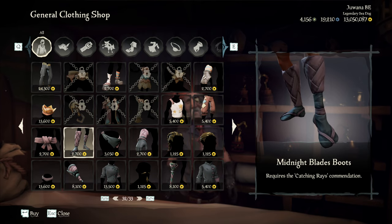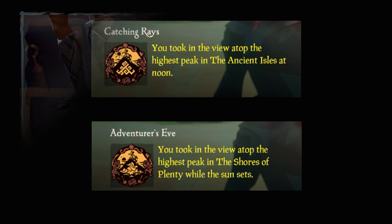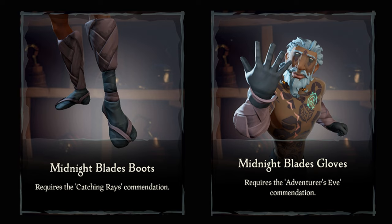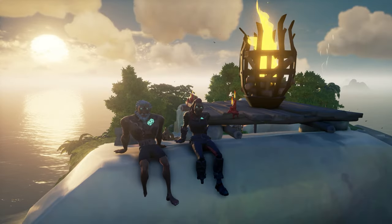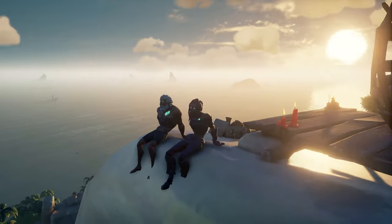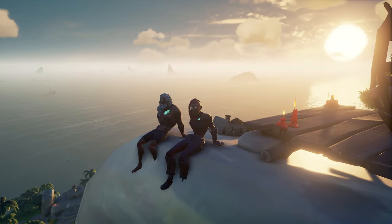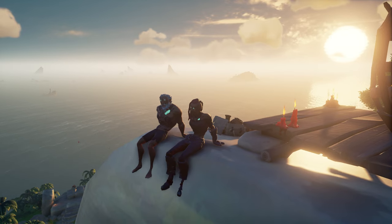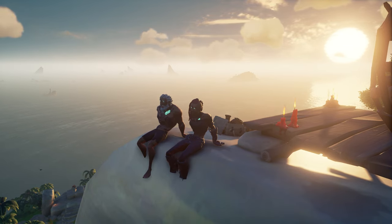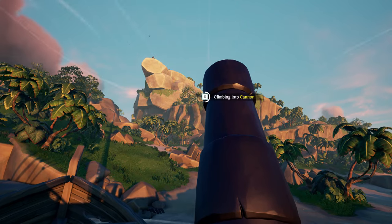Let's start with the easy ones! The Catching Ray and Adventurous Eve commendations will unlock the Midnight Boots and Gloves. To complete these, you'll have to catch a view on the highest peaks — one in the Ancient Isles and the other in the Shores of Plenty. We'll show you where the locations are, but if you need a more detailed video on how to get there, check out the video showing up on the right of your screen. The island you need for the Ancient Isles is Splendor Valley. The best way is to park at the southwest of the island and shoot yourself up on top.